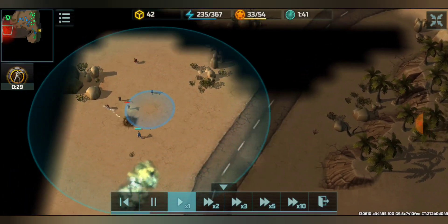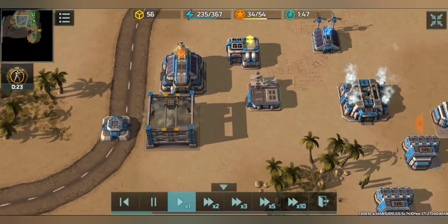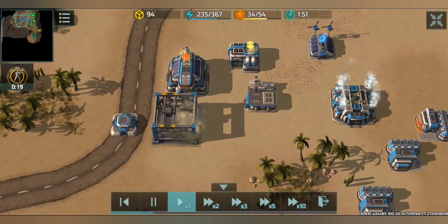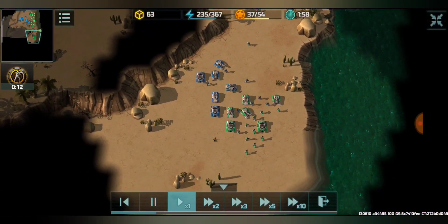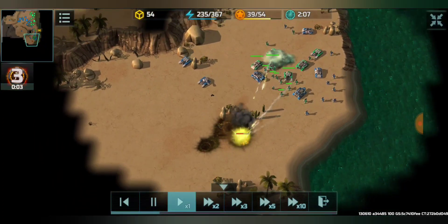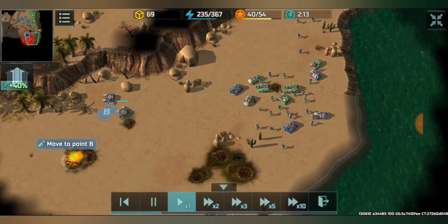Initially there are some infantry trying to cause trouble here and disrupting the reinforcements. He's producing some bunkers to provide defense because the blue player is usually under attack. A small attack happened here around the two-minute mark and he told me to move to point B.